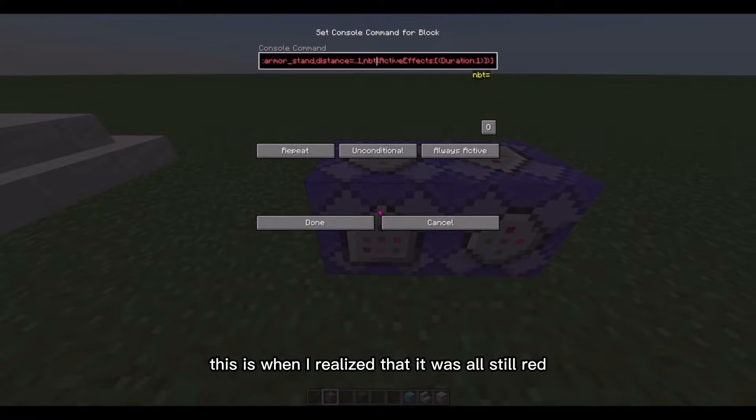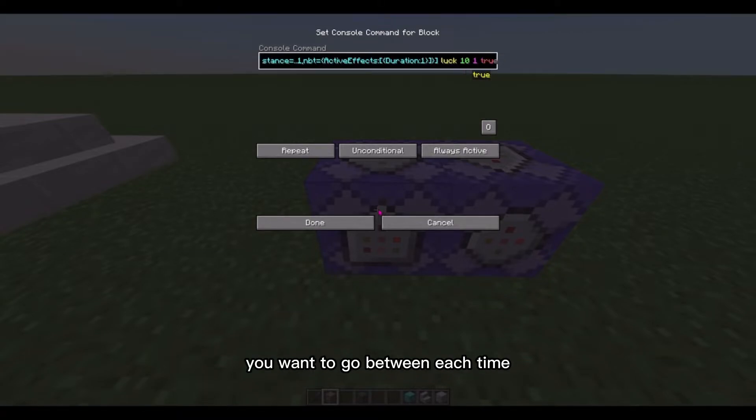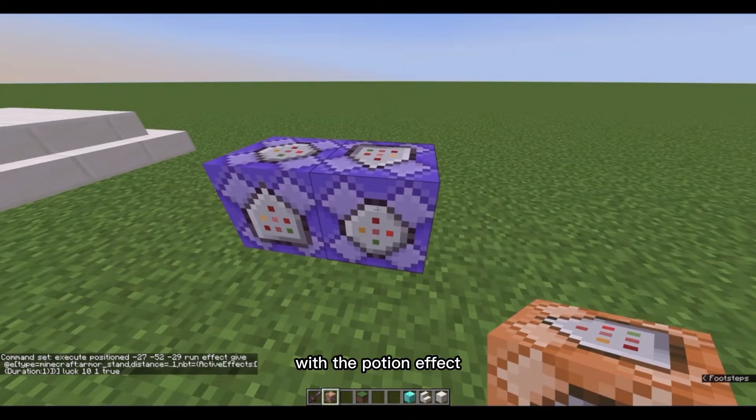I realized it was all still red so I went back and added the equal sign. To finish the command, put a potion effect — I use luck, you can use anything — then the number of seconds you want between each loot spawn, 1, and true, which prevents annoying potion effect particles. So we're basically making a timer with the potion effect. What this first command does is: whenever the potion effect runs out it gives a new potion effect to the armor stand, essentially resetting the timer. The next command will spawn loot right before the timer gets reset.